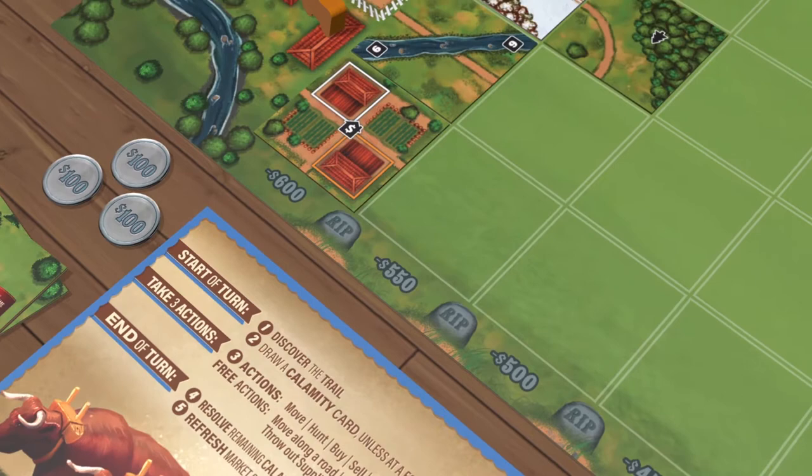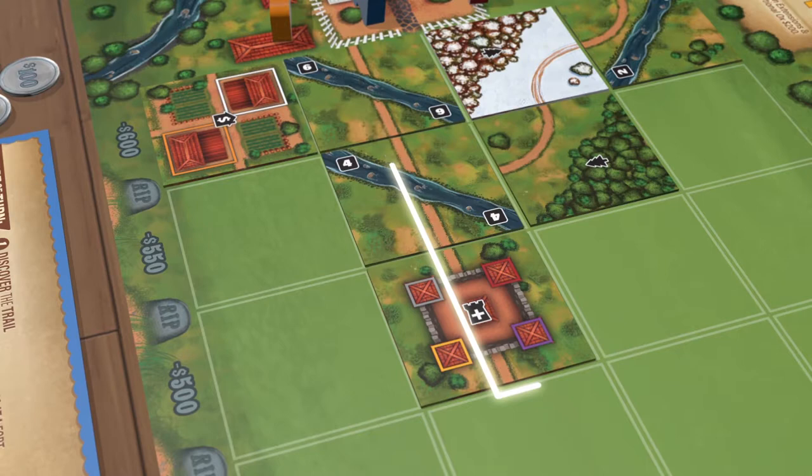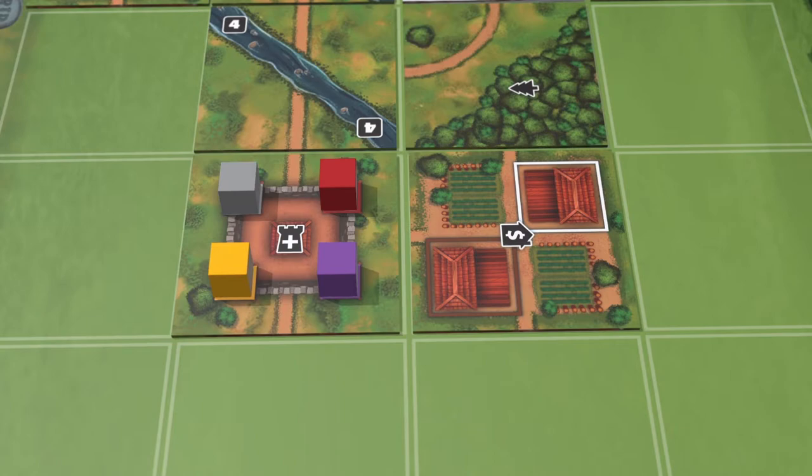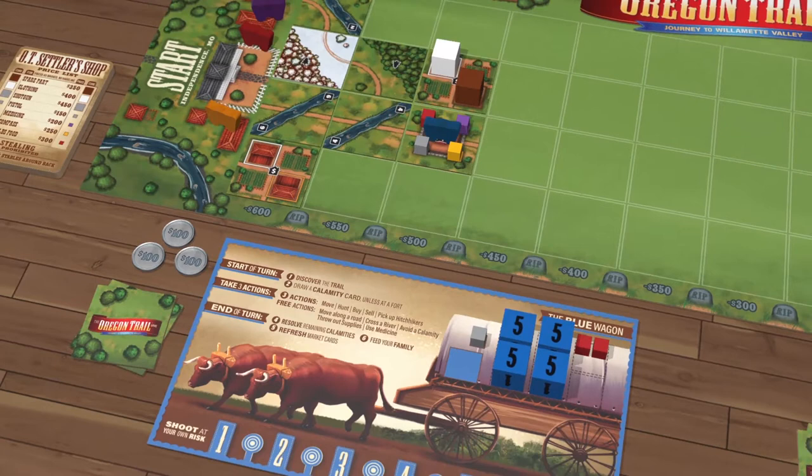When you play trail tiles, they must be placed along other tiles on the board. The actual roads on those tiles do not need to connect, but will make for faster travel if placed that way. When a fort or town tile is played, immediately populate it with supply cubes that match the colored squares shown on the tile. Those supplies are available to buy and hitchhikers can be picked up.